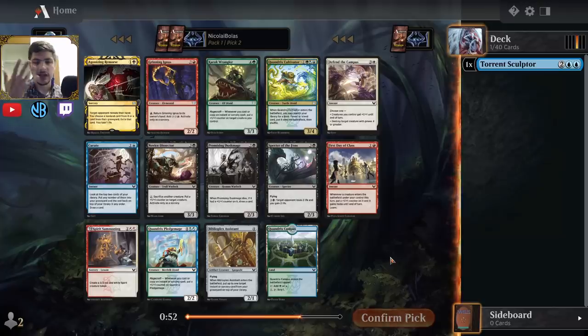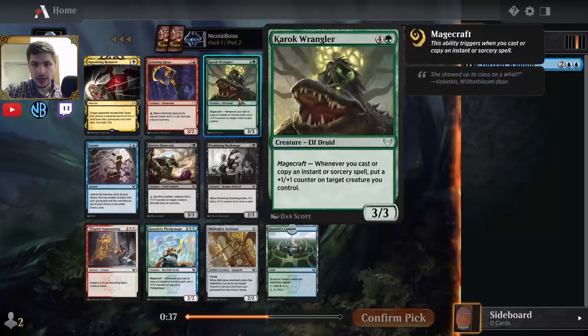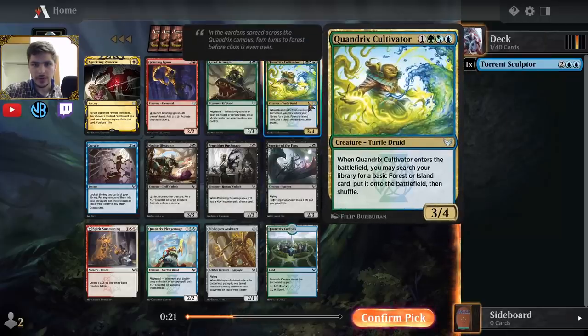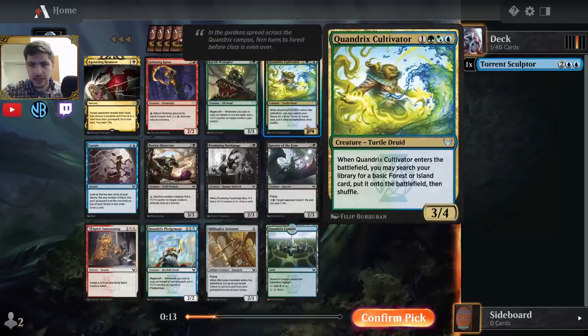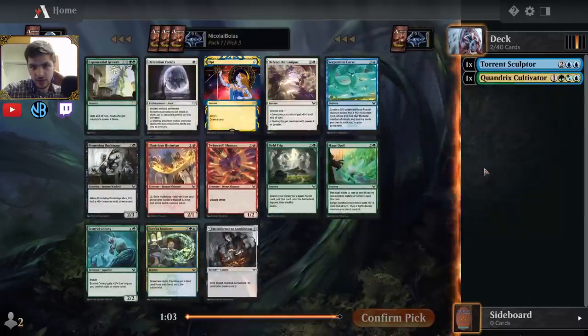One thing about these sets — since there are only five viable archetypes, it's pretty reasonable to take gold cards highly. This card can be blue, blue-red, or even just red, which leaves a lot of flexibility. I think Quandrix Cultivator is a good card. I also like Karak Wrangler — both are blue-green cards essentially given my first pick. Karak Wrangler could lead me into blue-green, but there's no red-green deck. I like the Cultivator — it's a little bit cheaper and can ramp me up to something potentially big — so I'm going to lean towards that.